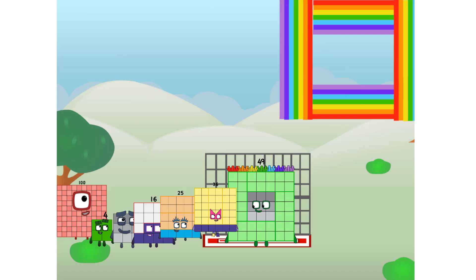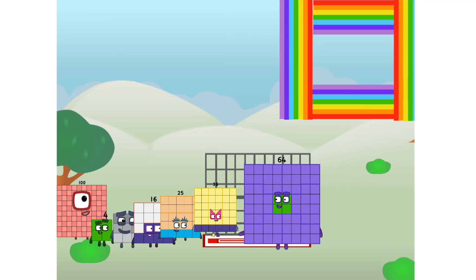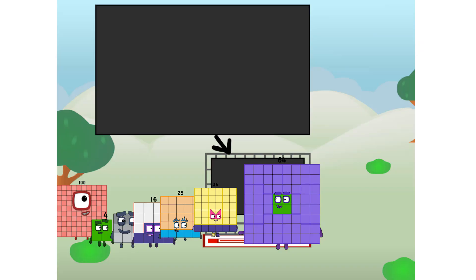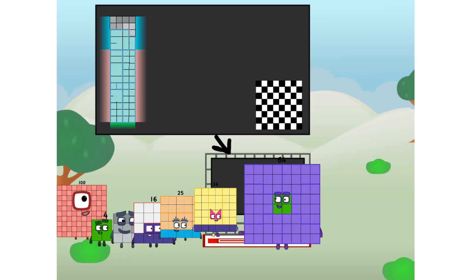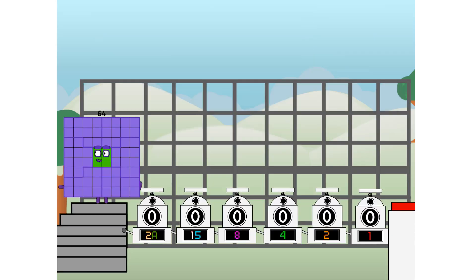Guess you've got to give it a go to get lucky. There you are. This way. I've got so much to show you. I am 64, and I can be a strong square, a chessboard, a super rectangle, 8 octoblocks, or even a super cube. But today I want to show you a little trick I call binary boosters.